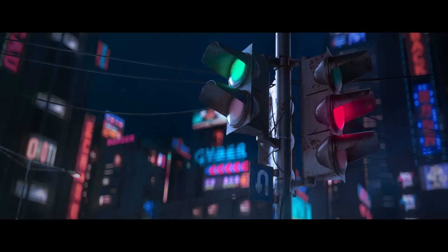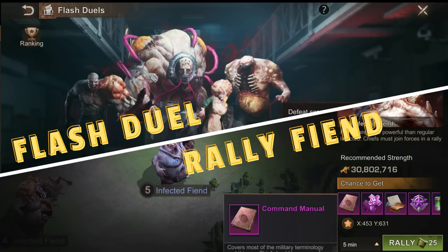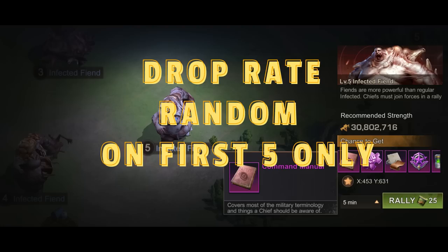How do you upgrade them? There are two currencies. One: command manuals. These are used to enhance the hero slot bonuses. You can obtain these through the flash duels or by rallying infected fiends. I've noticed that on average I'm getting command manuals on my first five infected fiend rallies and then nothing afterwards. The average command manuals received across three days of rallying infected fiends is about 10 command manuals per day.